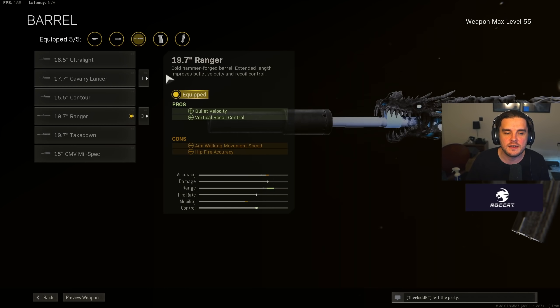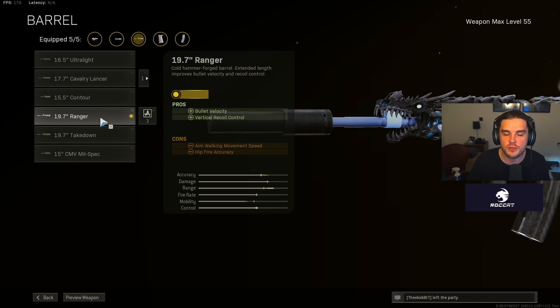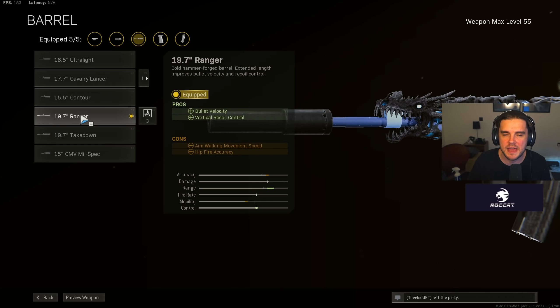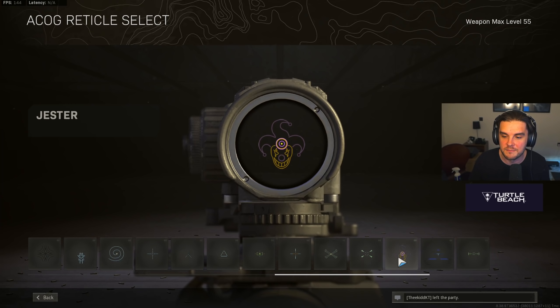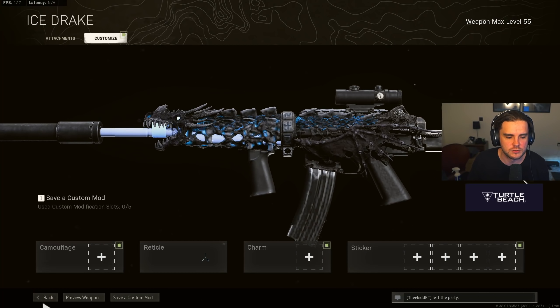For the barrel, I run the Ranger rather than the CMV Mil-Spec for bullet velocity and vertical recoil control. Yes, I lose horizontal recoil control and effective damage range, but the cons of the Mil-Spec — dropping aim-down sight speed, sprinting move speed, and aim-walking movement speed — are far bigger than the benefits. So the Ranger barrel is the best option for the Krig. I've then got the Field Agent Grip for vertical and horizontal recoil control, the Stagnag 60 round mag, and the ACOG Arms 3x. You can go ahead and change your reticles — I've recently started using the central reticle, but that's all personal preference.